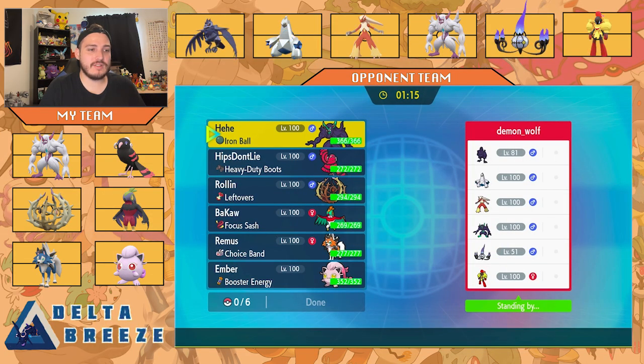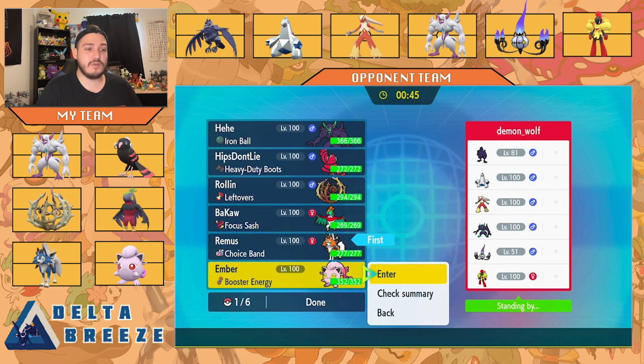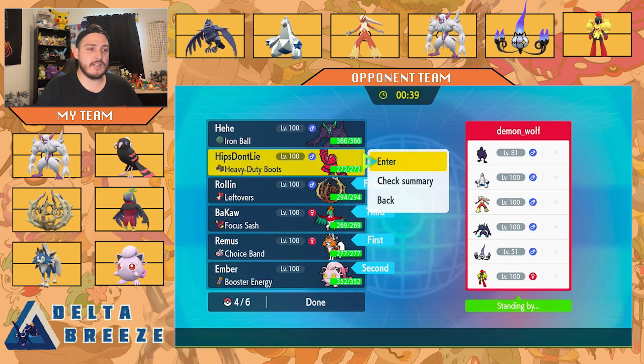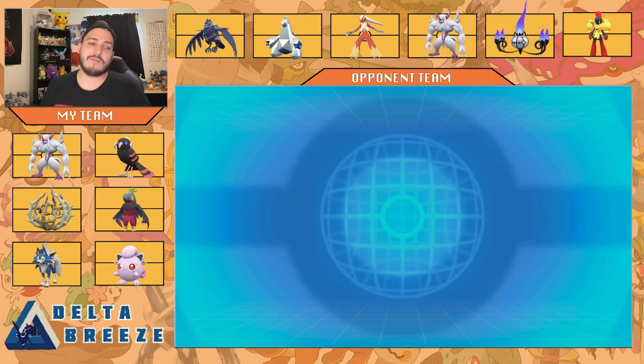Any dance moves? I don't see any Dragon Dance — maybe Duraludon can Dragon Dance. The Corviknight can be super annoying, but I do have my Oricorio for that, which is really nice. I want to Trick the Iron Ball onto the Corviknight to hit it with a Ground-type move, or even onto Blaziken to slow it down. I want to lead off with my Lycanroc — I think that'll be super nice, I hit almost everything. If Corviknight comes in I'll just switch out. Episode 4, Spin That Wheel — let's dive in.